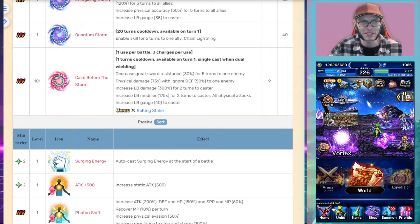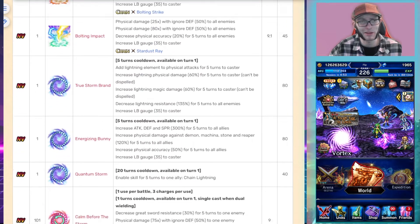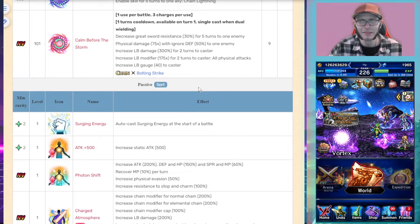The Magnus also does a bit of damage, increases her LB damage by 300%, and increases all of her physical modifiers by 175x for two turns. Combined with her Bolting Slice capped out, you're looking at approximately a 450x combined modifier. This move is Bolting Strike chaining, so you can chain her Magnus with other skills.